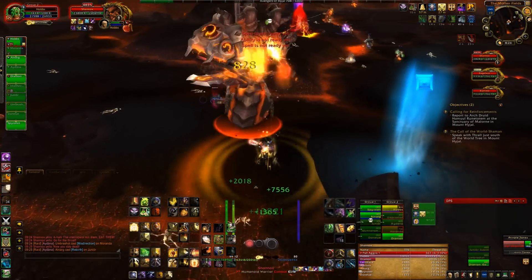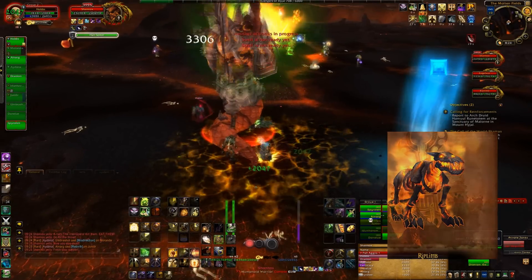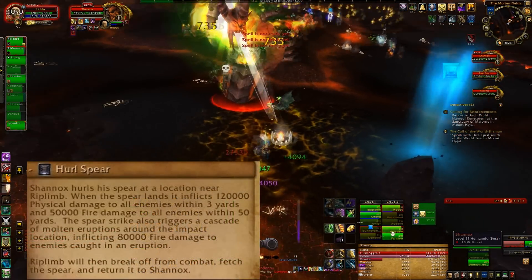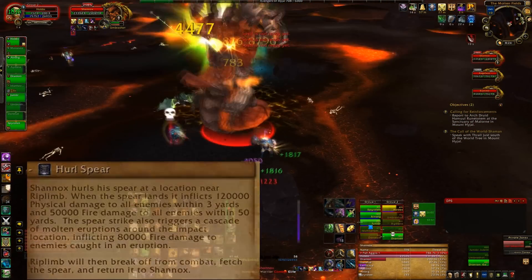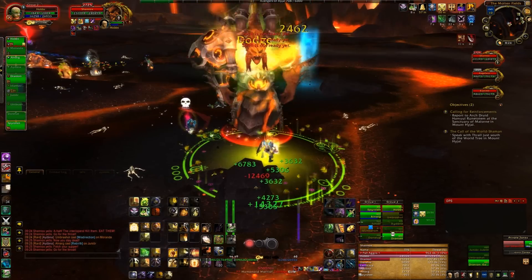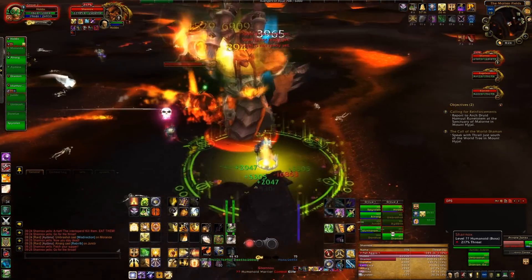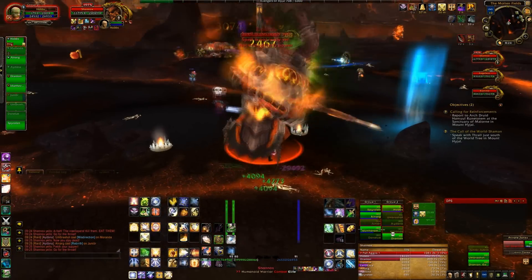The other tank is permanently tanking Riplim at that other marker. Now you'll see the red beam appeared beside the marker, meaning that the boss is going to throw his spear in that direction. Right now that tank starts moving Riplim towards me, so Riplim has a further path to run. You'll see the boss has thrown it to him, the Riplim had to run back, and now forth, and just at the right time my debuff dropped.